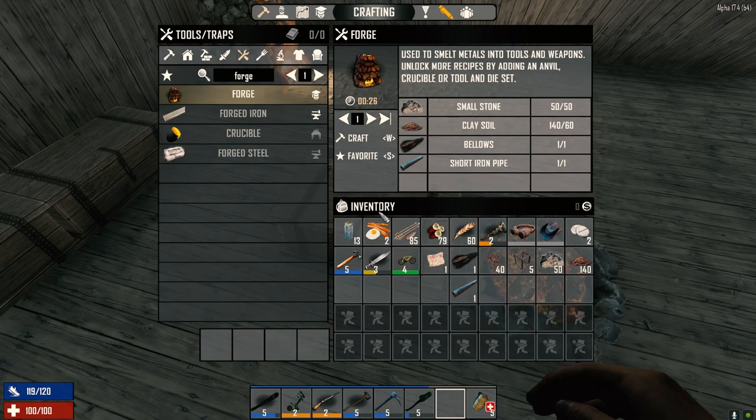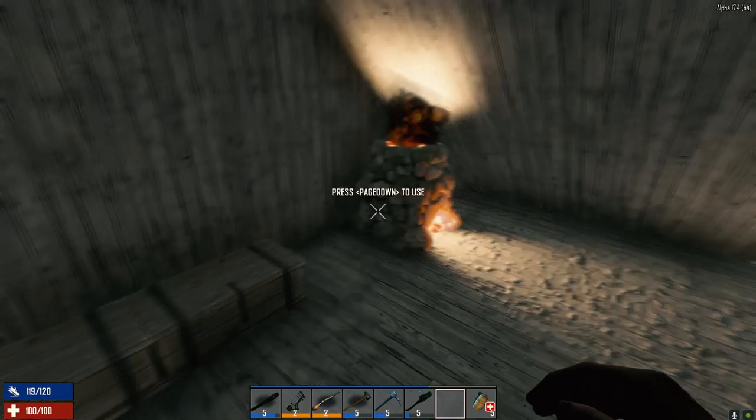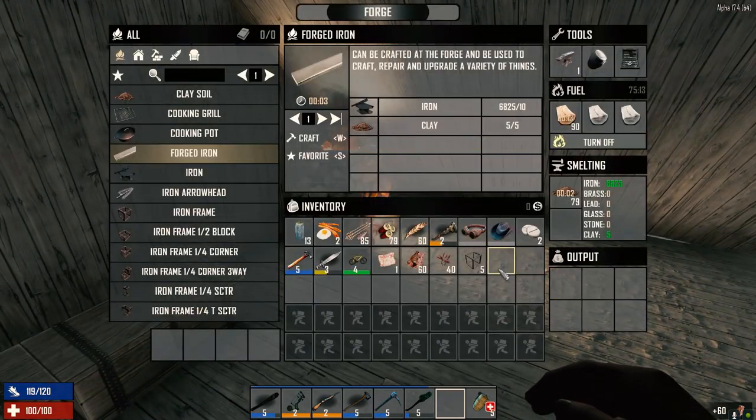Let's take all that out because we've got to put that in the other forge here. This is done already. We have some iron we can drop in here too — 60 iron. I've got to be wary of this; we don't want this burning when we don't need it burning. There are our spikes built. The forge is not quite done yet.